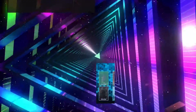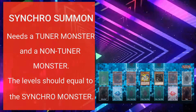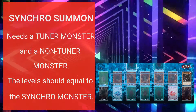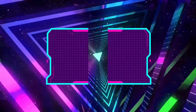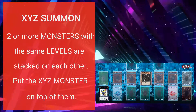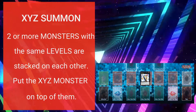Synchro summon is usually done by sending a tuner monster and a non-tuner monster from the field to the graveyard as synchro materials that equals the exact level of the synchro monster you're going to summon from the extra deck. Exceed summon is done by putting two or more monsters on the field with the same level on top of each other as exceed materials, then putting the exceed monster on top of those.